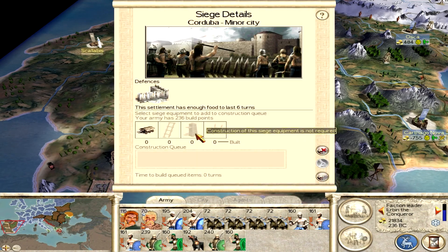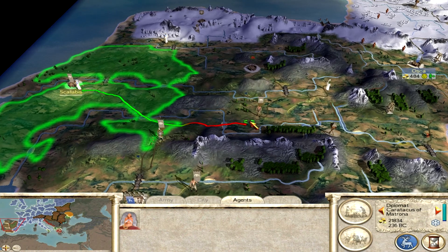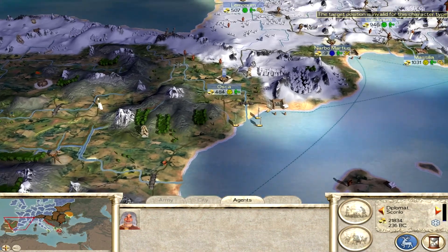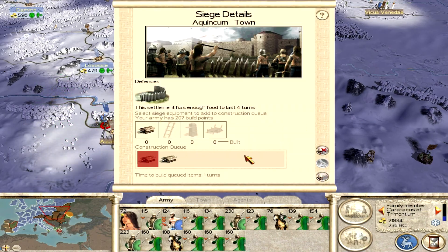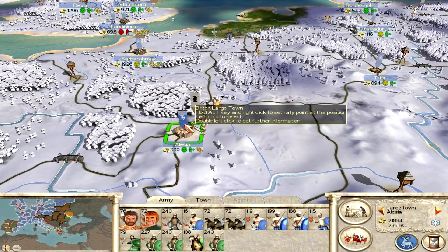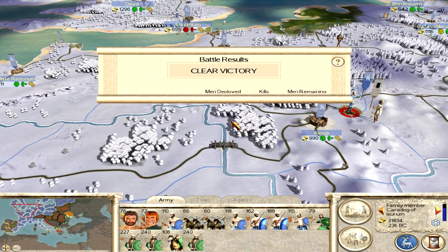This guy can attack Corduba this turn. For some reason the Scipii are too busy attacking Spain and not taking back their homeland — a bit strange. Going to use this diplomat to move over here and try to bribe some of these armies out of the way. Attack Quinsome — can siege this turn. Can finally attack these rebels with this army — going to auto resolve that.